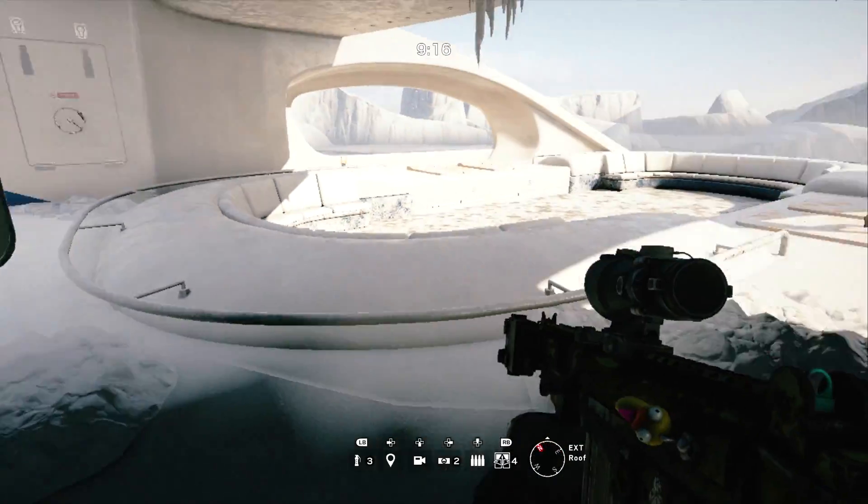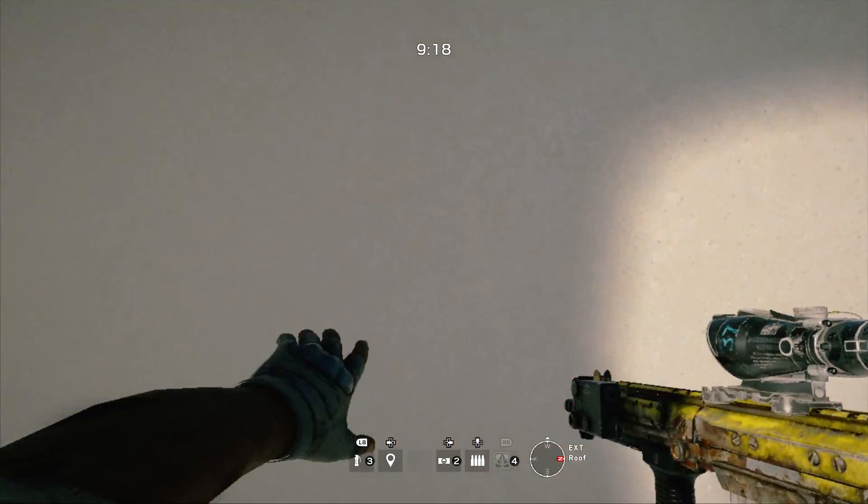So all you gotta do is sprint towards the wall and vault, and then you should get pushed through the wall.